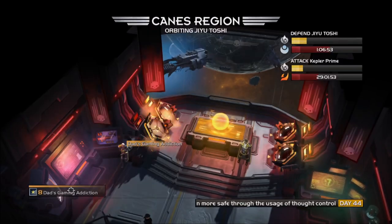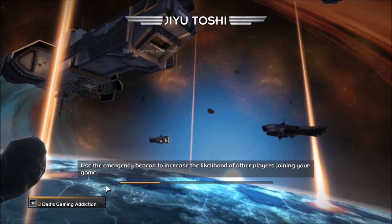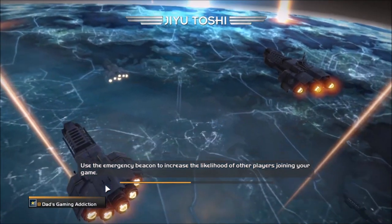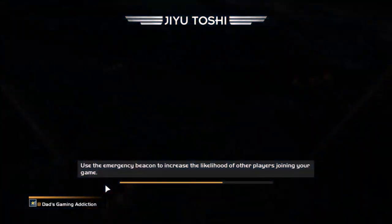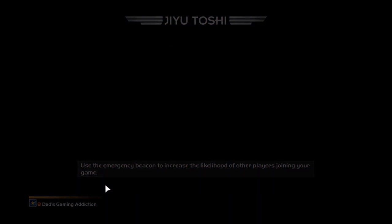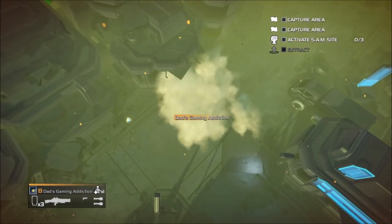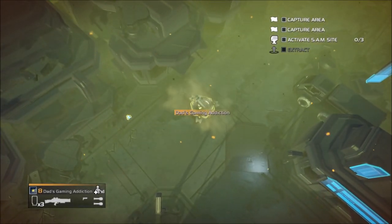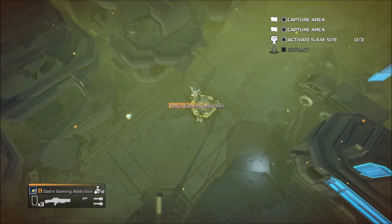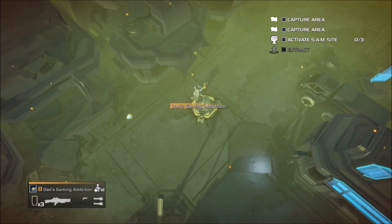Stratagems are side consumables that you can bring with you. There's a Resupply consumable that calls down a pod with ammo, a turret that can be called down, and you can even call down weapons too. Some of these things are hidden behind paywalls, so you have to worry about the DLC if you want to access everything.